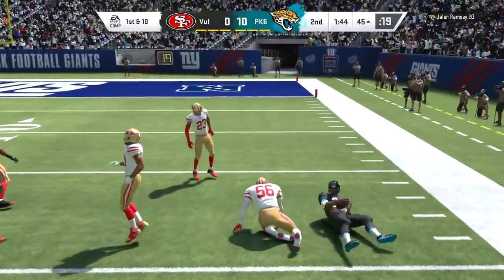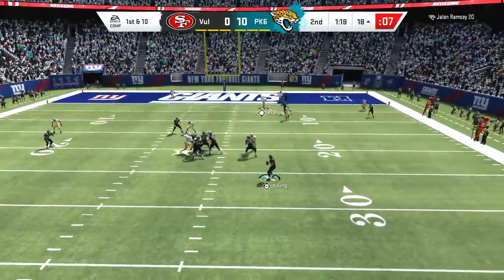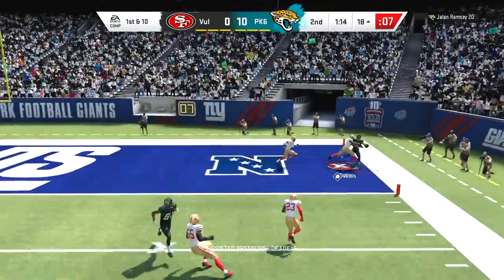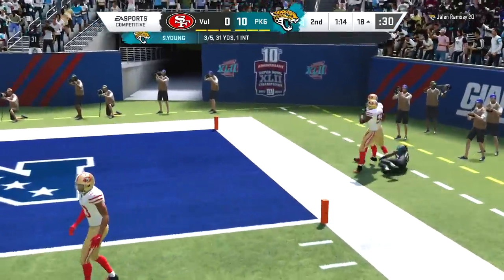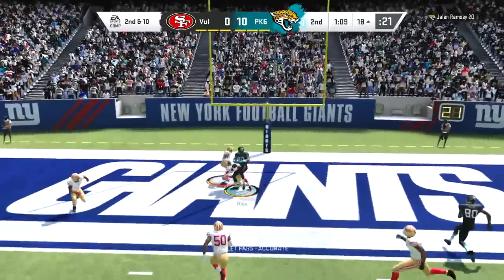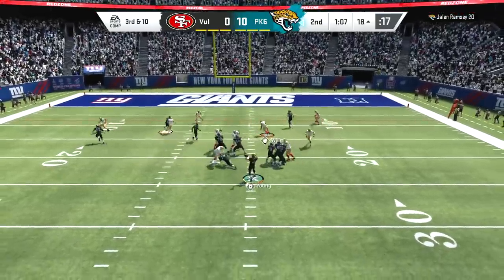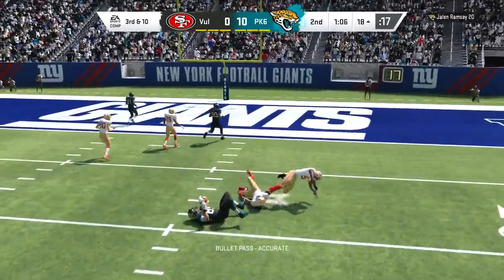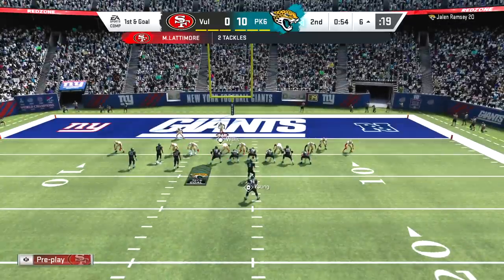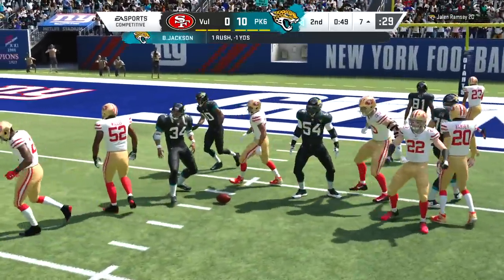My opponent tries to get a bit too cute. This guy was actually a subscriber — he sent me a message after the game and invited me to an Xbox party. He told me GG so it was all good. We get the forced incompletion with Patrick Willis, but since we have Run Stuffer as our x-factor ability, all this passing my opponent is doing while up 10-0 is not helping us activate it. It's hard to activate and even harder when your opponent isn't running the ball.